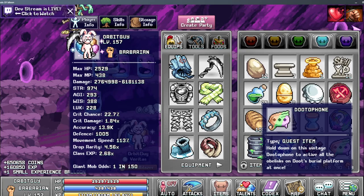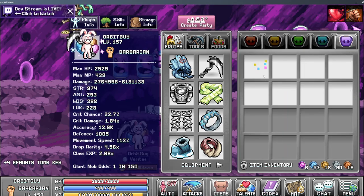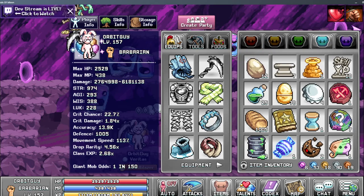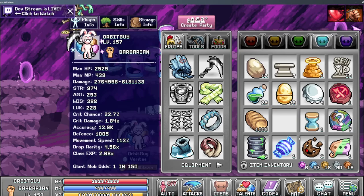As you can see I got a dudophone — I was testing out a couple of the gold capsules and got that. Kind of interesting; I don't know what its exact use is but people are saying it's pretty good. I know you can spawn Dude with it, but I don't know if it's a one-time thing or if you can use it over and over.